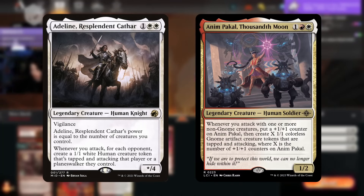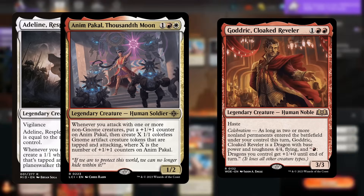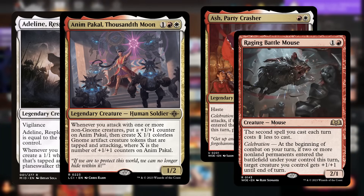This deck is also playing Adlin and Nimpakal, since both creatures create a token when you attack, which works great with Godric, but sadly not with Ash or the mouse, because both of those cards check for Celebration before the Adlin trigger would happen.